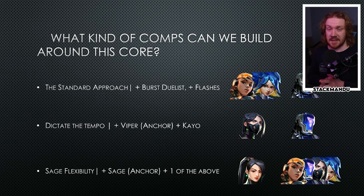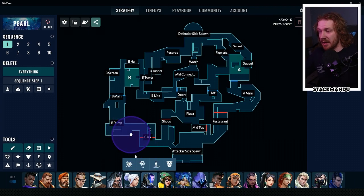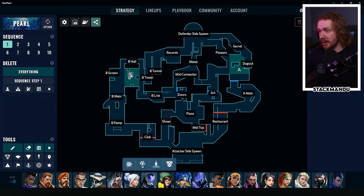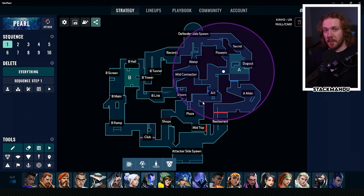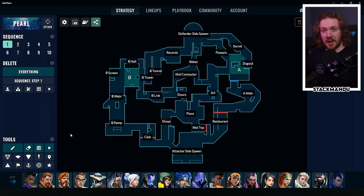The first comp we're going to look at is adding a burst duelist in Neon or Raze, and flashes in KO. I've dubbed this the standard approach because it gives you smokes, flank watch, intel, flashes, and movement burst. KO brings a lot of value to Pearl - you get really great zero point placements especially on defense, getting early information on aggressive B plays towards both A and B. On attack side, you can get really long deep flashes into both sites. Popping his ultimate, Null/cmd, makes it pretty much impossible to complete an A split.